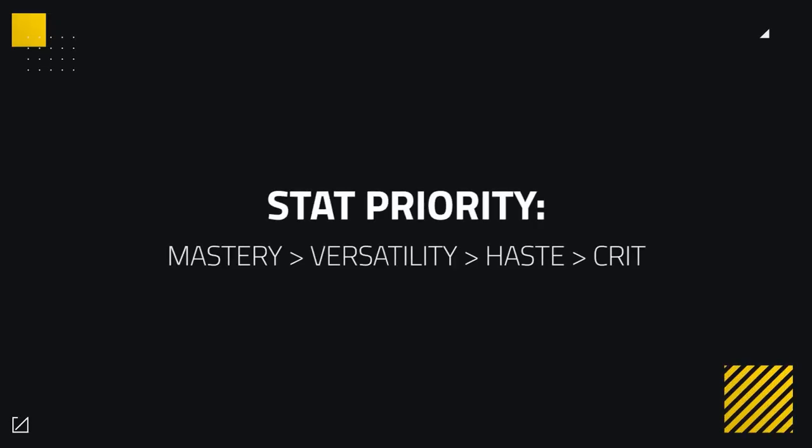Your stat priority will be Mastery, then Versatility, then Haste, then Crit. Mastery gives you the most damage and, since you are a very mobile class, you can prioritize it over Versatility to deal more pressure. Versatility gives damage and damage reduction and should be the second stat you stack. Haste and Crit are stats you want to try and avoid in your gearing.